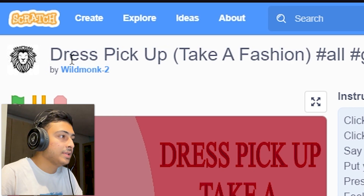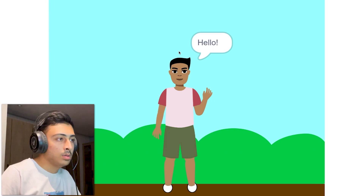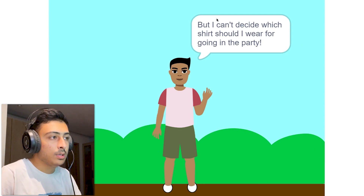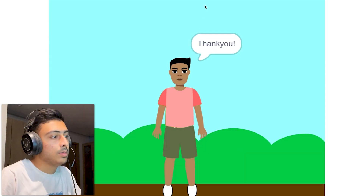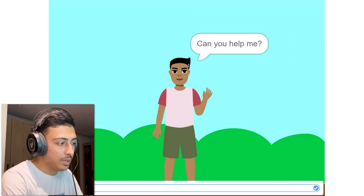The concept is good but the execution needs work. Add something that makes it fun because it's really boring right now — add sound effects, keep changing block positions, add more blocks, different currencies, more upgrades and skins. Next: Dress Pick Up — Take a Fashion by a_wild_monk_too. A character named Roan got invited to a party and needs help picking a shirt. You choose yes or no. That's literally the entire game.